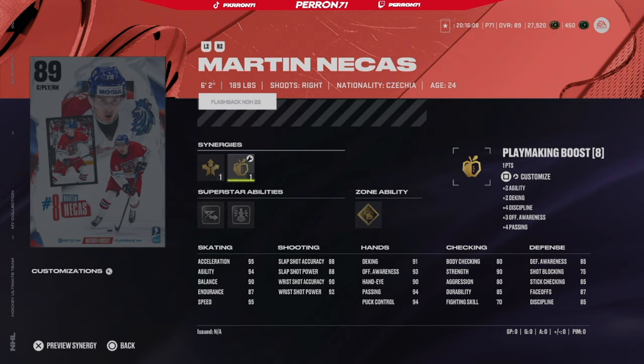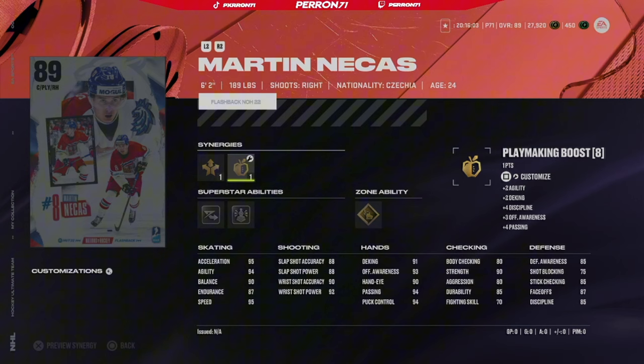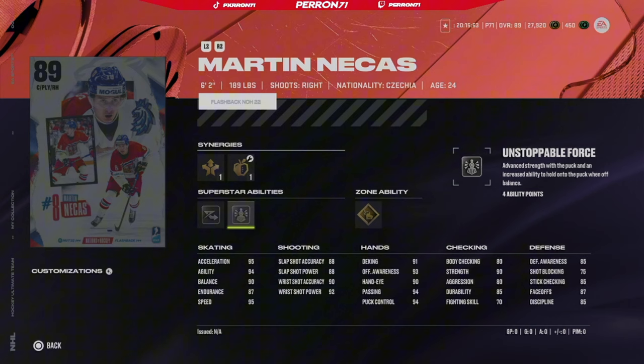He's six foot two, 189 pounds. He's got Playmaking Forward along with Shooting Boost, which is a huge synergy - everyone loves Shooting Boost and Playmaking Boost as well. So yeah, 95 acceleration, 94 agility.